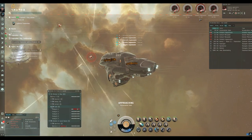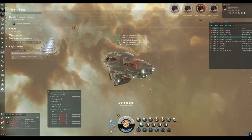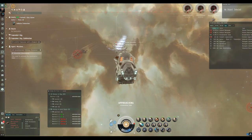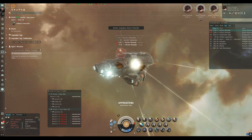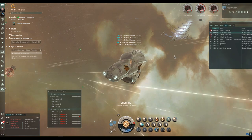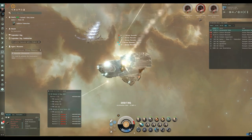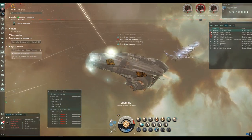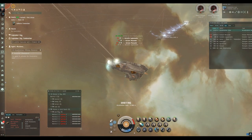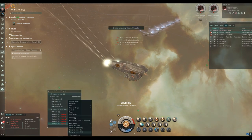I'm putting out the medium drones initially — until one takes a big hit I bring them in and put out the small light drones, which kill these cruisers quite quickly. I'm going to take down a couple with the light drones and then get the Valkyrie repaired up before we go into the next room. This isn't a very taxing mission but it's a good demonstration of using different drone types against different targets, particularly in the next room.